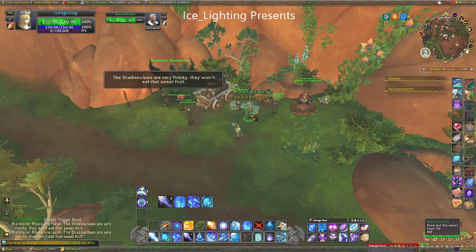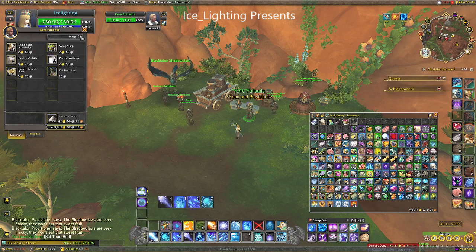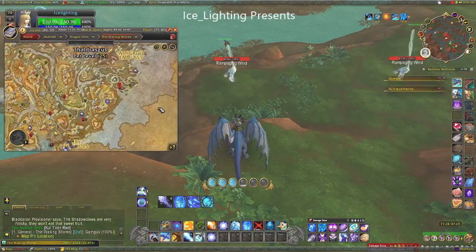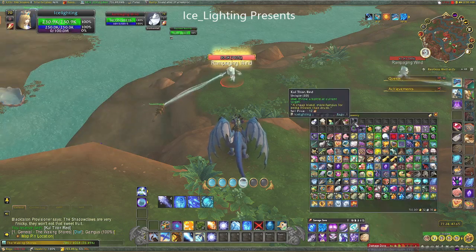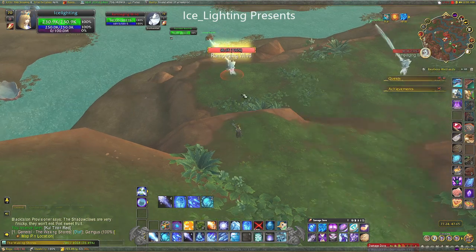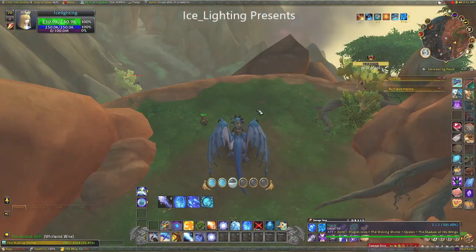Next up, next to him, depending on where he's wandered about to, this guy here next to the bench sells you the Kul Tiran red. Now you need this and then you need to do something with it. So make your way all the way over here where you're going to find the rampaging wind. Now what you need to do is throw the red at the wind and automatically in your bag you will get the beverage you need.